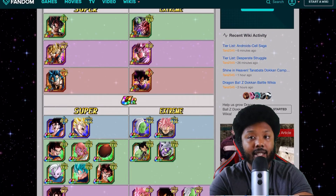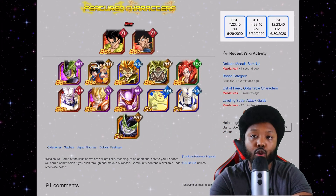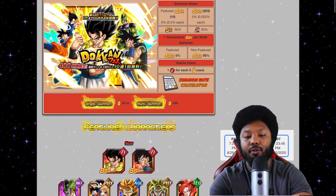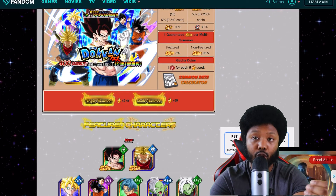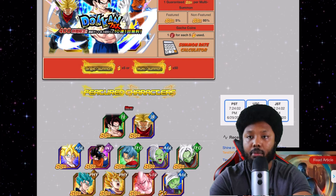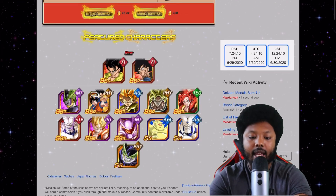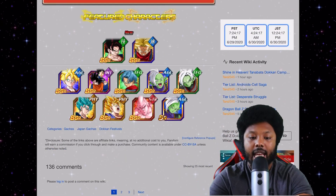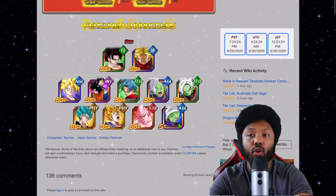So my decision: the way things are going, unless they decide to put Cooler on the Gogeta banner — which would make the choice very, very hard — I would say that the banner you should use your stones on first is the Vegito banner. It depends on where you are in the game, but if you're an average Dokkan player or someone new, you definitely want to go for this banner. It's much more worth your stones long-term. LR Gohan alone is worth it because he's on so many categories, giving new players a chance to experiment and see where they can go with this character.